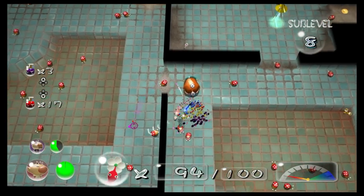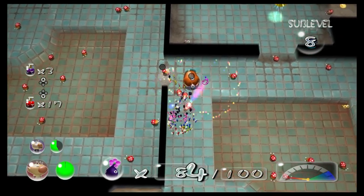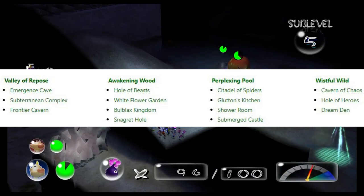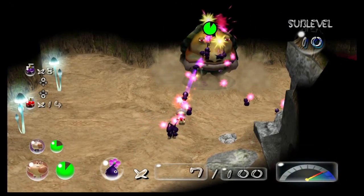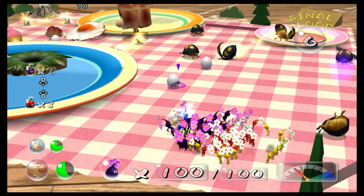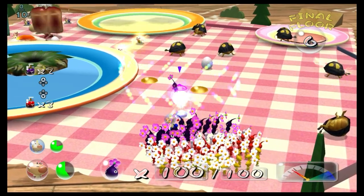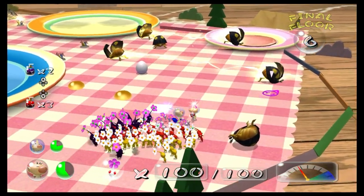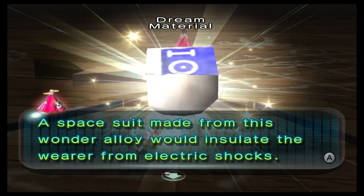Caves make up a huge portion of Pikmin 2's playtime — roughly a 70-30 split. There are 14 caves and the later ones get up to 15 sub-levels deep. Some standouts are Holy Hollows, which acts like a boss rush cave; Submerged Castle, which has the Water Wraith harass the player if they take too long in a sub-level; and Glutton's Kitchen, which is infested with breadbugs and has a very fun final boss. In general I like the caves, but they've got their own issues I'll get into later.